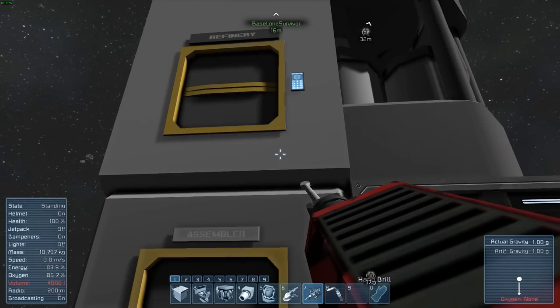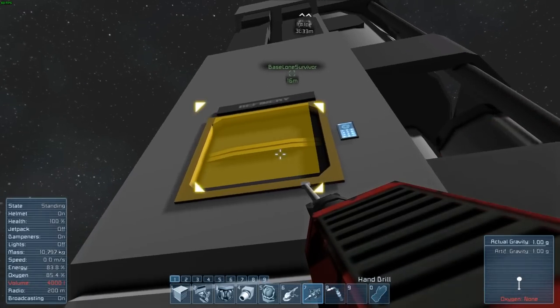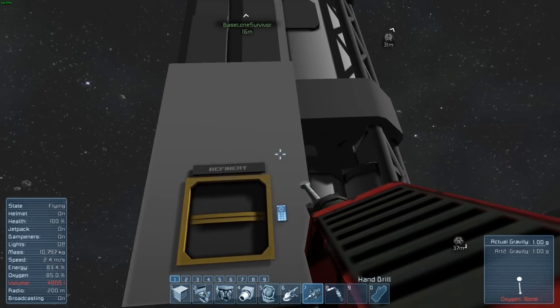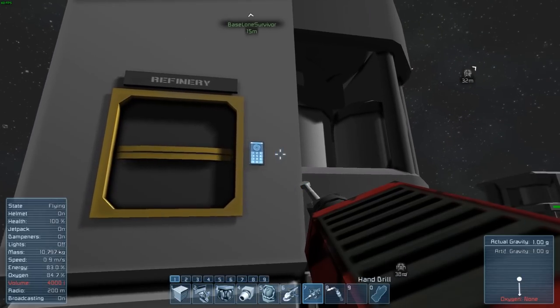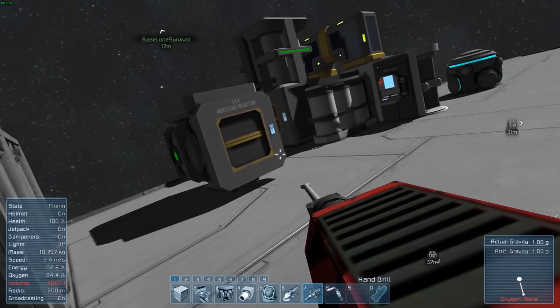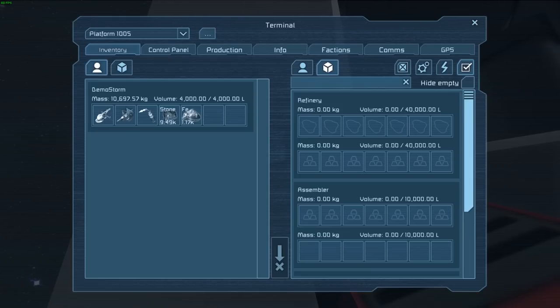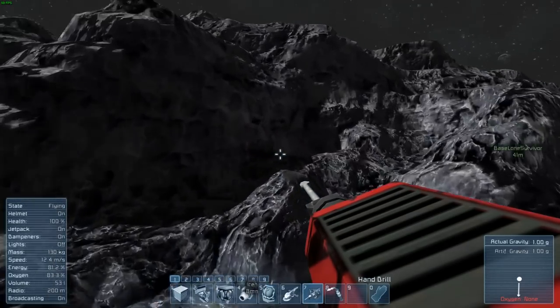Bring it over here and then hit T on the refinery up there and just drop it in. Hit T on it. On the control pad? I'm hitting T, it's not doing anything. The big yellow thing. It's not doing anything. Whatever button it is to open up something. Can't remember what the default button is. Just drag it over — and drop it up into the refinery now. Back down for iron. Now stop making things.